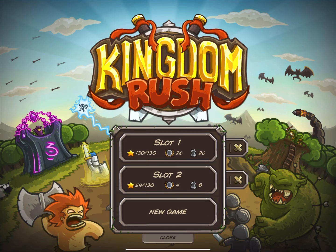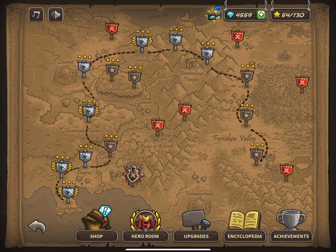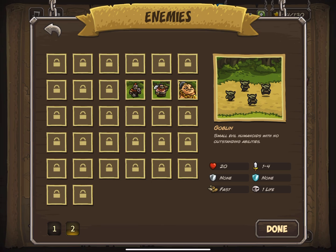So for the sake of science, I started an entirely new save file and speedran the game up to the Rotten Forest. As you can see, I haven't unlocked the info cards for any of the Rotten Forest enemies yet.